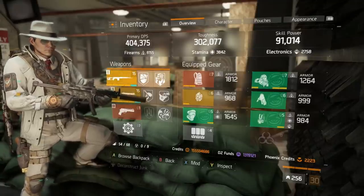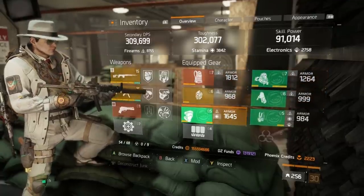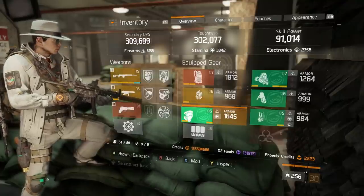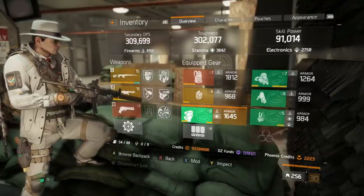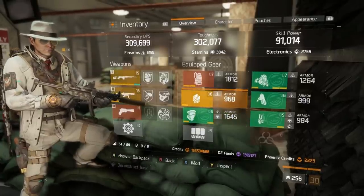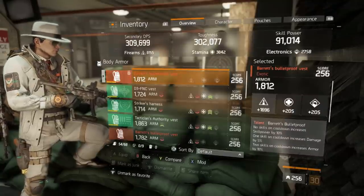The composition of the build is four pieces of firearms and one piece of stamina, though that is variable. You can switch this up — you can go full glass cannon for higher damage output overall by switching that one stamina piece to firearms. So note that I am running one piece of stamina, but you do not need to. You can run all five pieces of firearms if you feel like it.